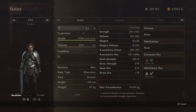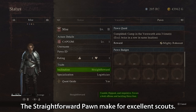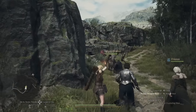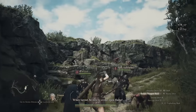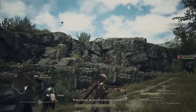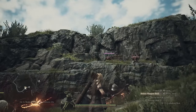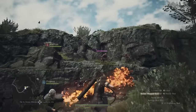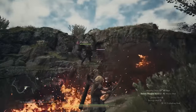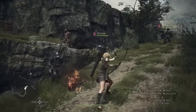In no particular order, firstly we've got Straightforward. The Straightforward pawn makes for excellent scouts. They will spot enemies from further away than any other pawn, and usually even further away than you. So having at least one Straightforward pawn in your party means it is going to be very unlikely that you will be ambushed. And for this reason, it's fantastic if they have a frontline vocation, such as a fighter or a thief.